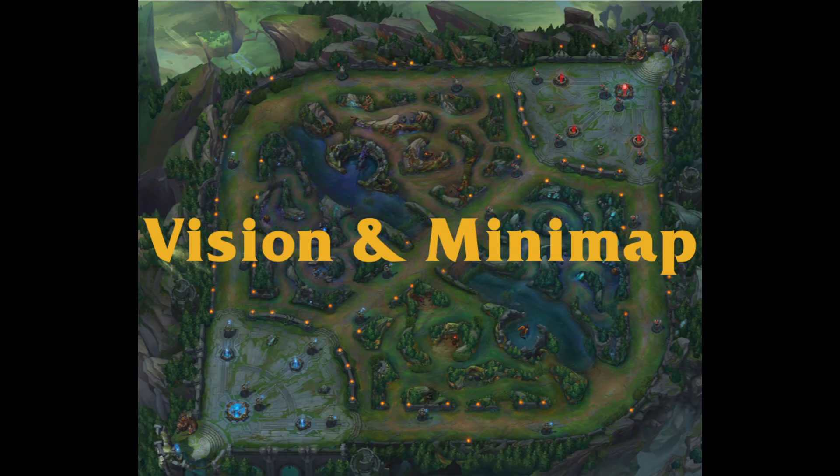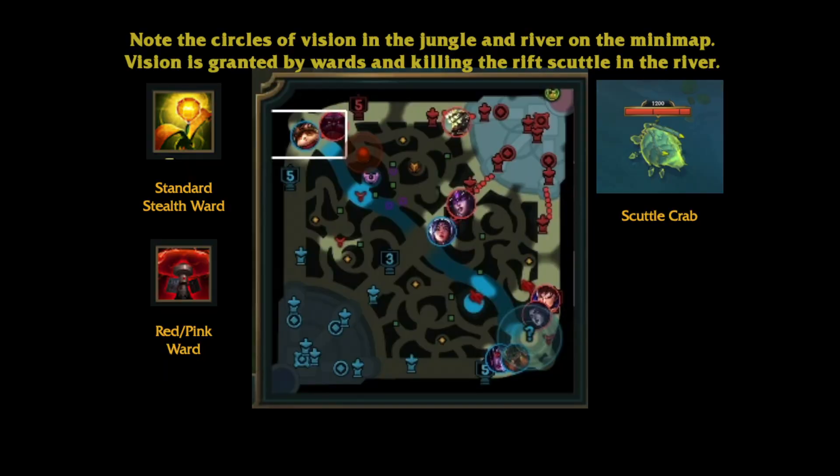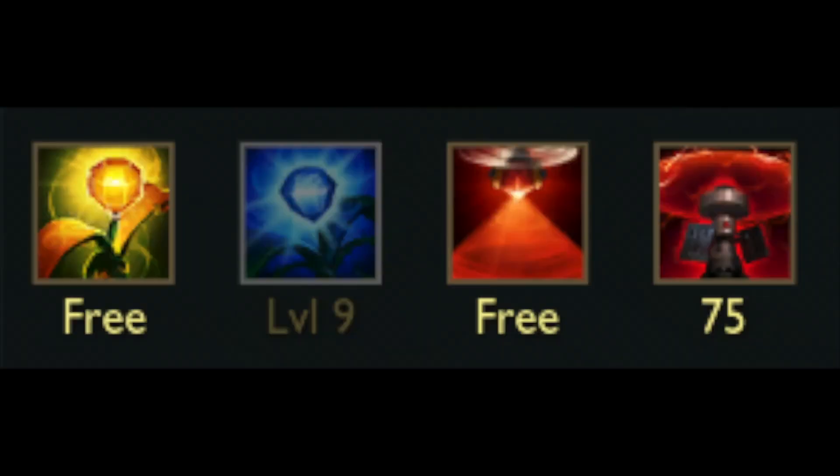Watching the mini map is vital. Knowing where the enemy players are allows you to react to what they are planning to do, and having good vision from wards allows you to have more information displayed on your mini map. Wards come in three types: the normal ward is invisible and provides vision for a limited amount of time; pink wards or red wards cost 75 gold but provide vision until they are killed and block other vision; blue wards die in one hit but can be placed very far away — only squishy champions should take these.